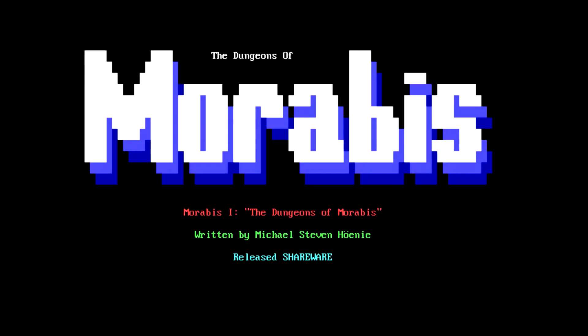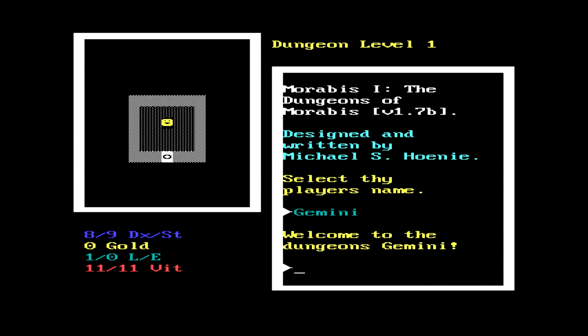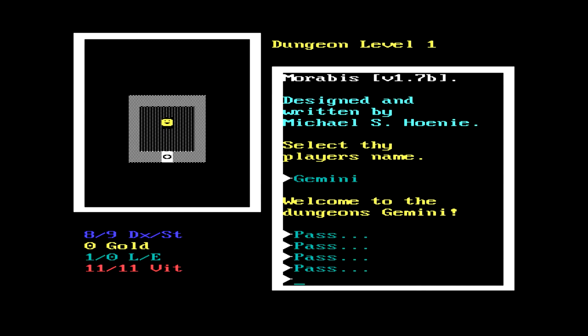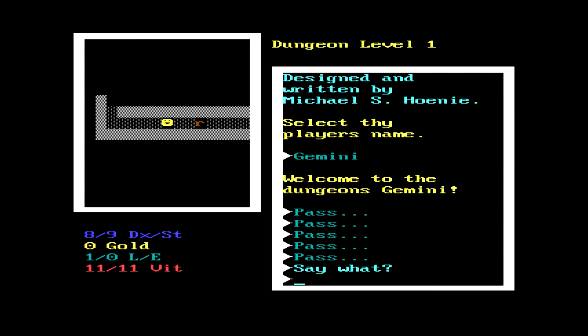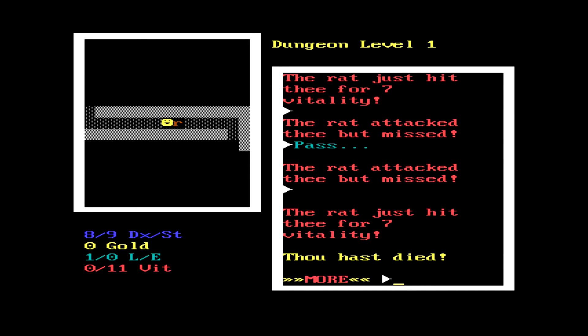So, Dungeons of Moribus. It actually has the umlaut dots above the O in the last name. Select that player's name - thy player is me. Welcome to the gem dungeons. Oh, it's automatically passing turns if I don't do anything. That's interesting. So you actually have to keep doing stuff... and I'm already dead.